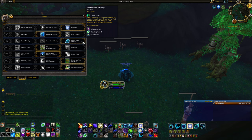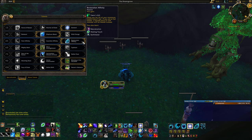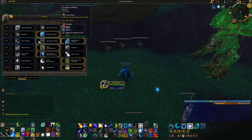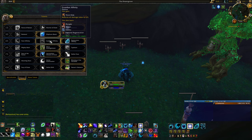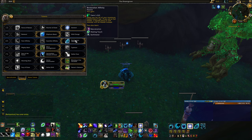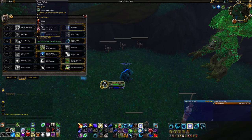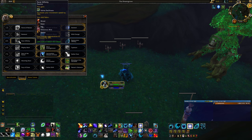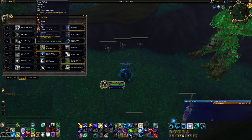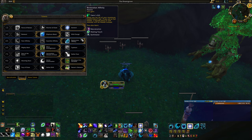Level 45 I generally recommend Restoration Affinity, especially for progression — it gives you a nice self-heal and access to Swiftmend. Guardian Affinity would be my other recommendation: it reduces the damage you take by 6%, though it doesn't keep you up as much. Feral Affinity gives movement speed but is underwhelming versus the other two, especially in progression content with a lot of unavoidable damage.